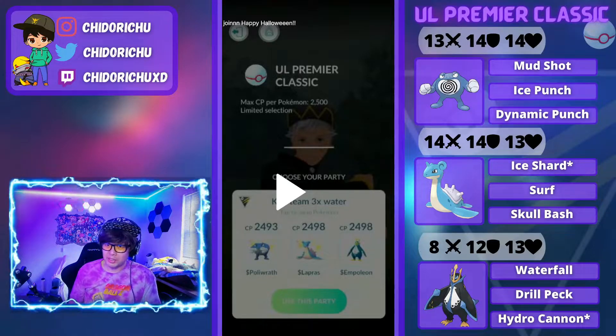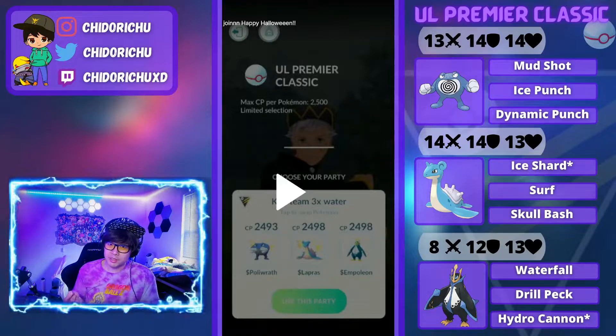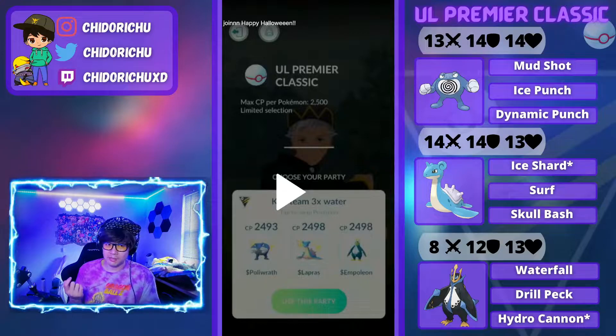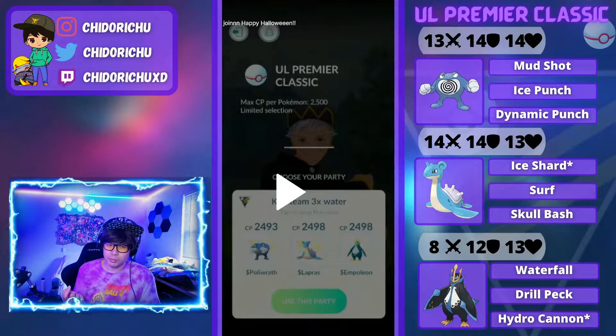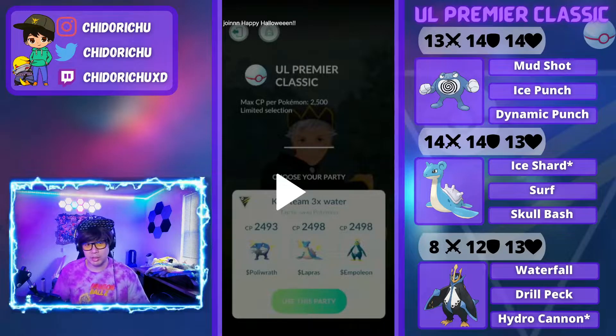You definitely need Ice Shard on Lapras, Surf, and Skull Bash — Skull Bash for the mirror match. Ice Shard is legacy. If you guys need to use an Elite Fast TM, or definitely try to trade for one, I would say Lapras is very, very good in this cup.